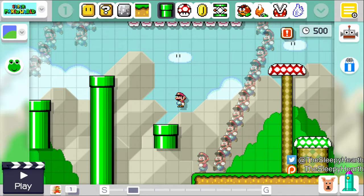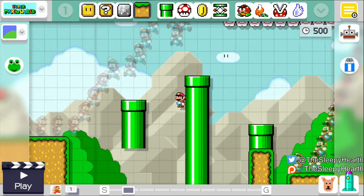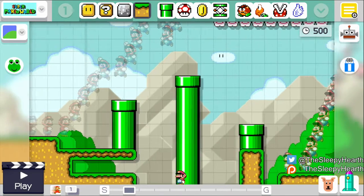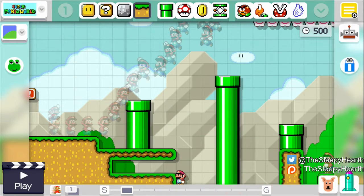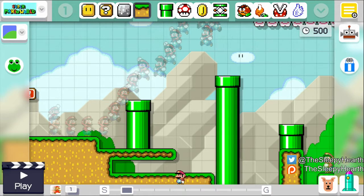Okie doke, well let's put some ground underneath these pipes and make it look a little more uniform — yeah, just like that. In fact, I think that's as low as we can go. Tell you what, we're gonna take this and move it right here, put some more ground right in there, and we're just gonna fill it.